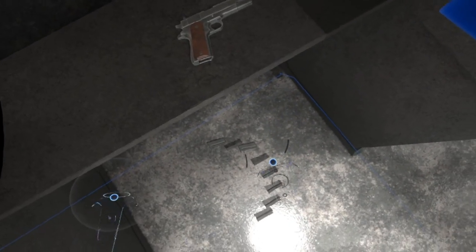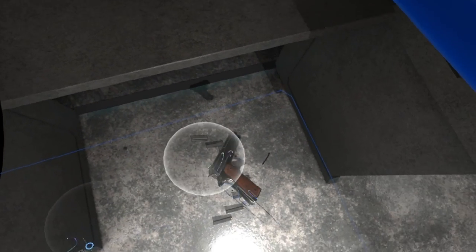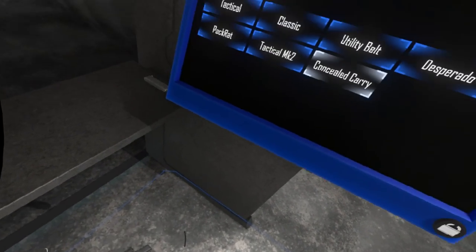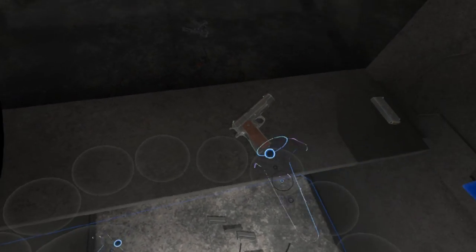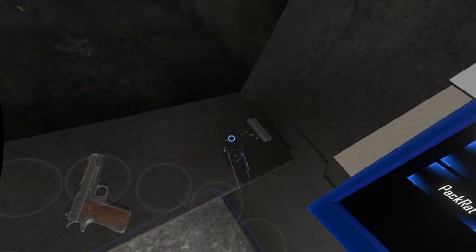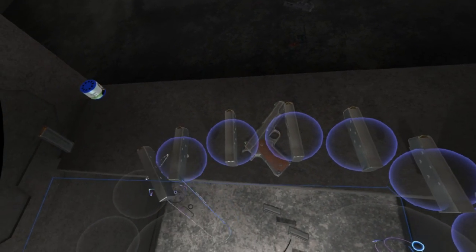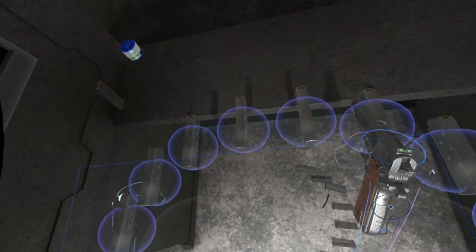Desperado seems to have two slots there and two there. There are quite a few medium slots. Pack rat has huge amounts of small ones — this is so cool. Tactical MK2 — you've got a few small ones here and a big one there, so you can have SMGs and pistols along there with your ammo, and maybe a rifle on that side. Concealed carry — I guess that's just three guns. That one would just not set you up for a good time for shooting.